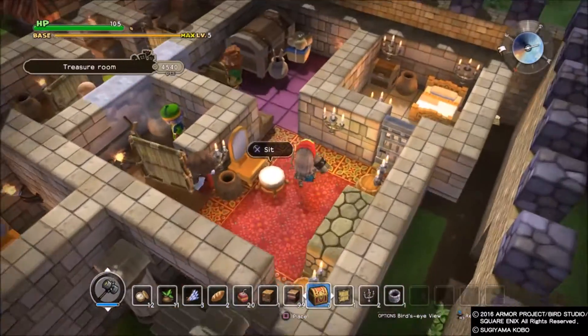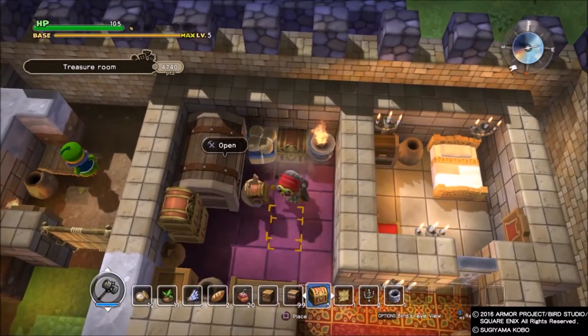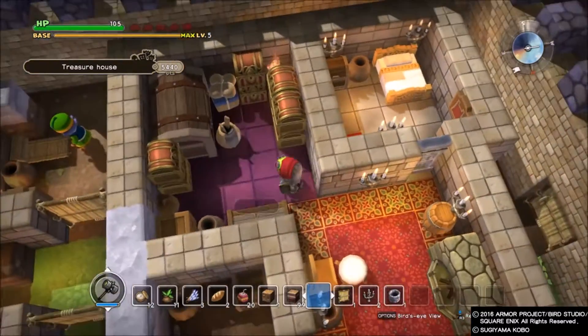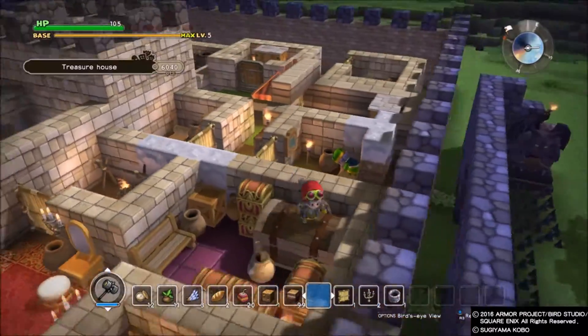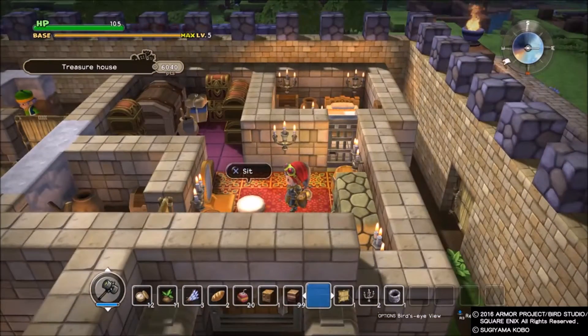Like if I come in here, this is my treasure room because I have one chest. If I place another one there, and then place that there, and that there — now I have a treasure house. I could place as many as I want. Throughout the course of the game, in this chapter not so much, but definitely in chapters 2 and 3, you will find an absurd amount of treasure boxes, and those treasure boxes can give tremendous XP when put in a treasure house.